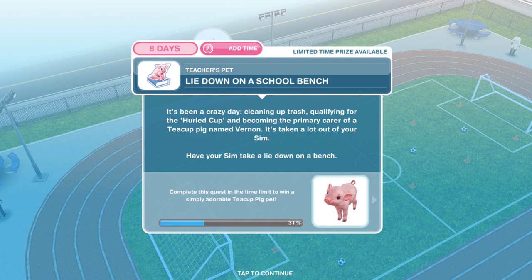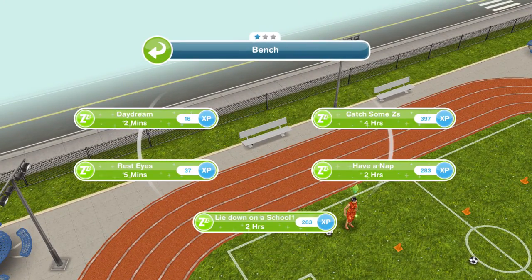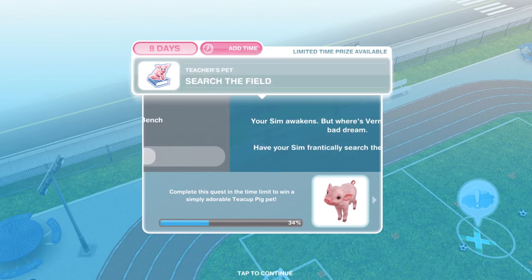Now we need to lie down on a school bench. It's been a crazy day — cleaning up trash, qualifying for the Hurled Cup, and becoming primary carer of a teacup pig named Vernon. Have your Sim take a lie down on a bench. There's an exclamation mark to show you where to go. Click and lie down on the school bench for two hours. Task complete.